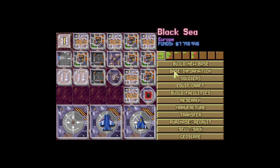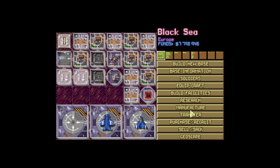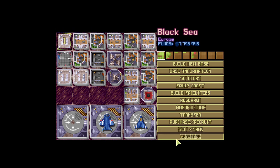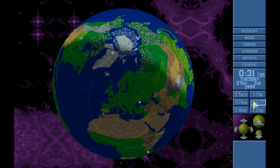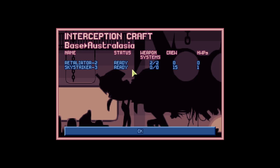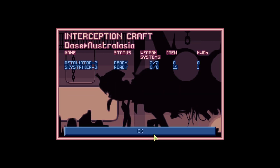Our new living quarters is in place, so we can afford to buy another - 72 scientists slash engineers. We've got 56 engineers, so we're going to buy 50 more scientists and another 22 engineers or so. More to Australasia. Let's add two of these and take off two, so six and six - that's a pretty good balance.